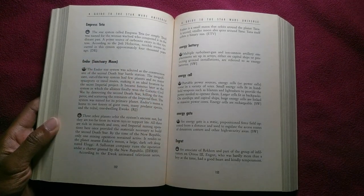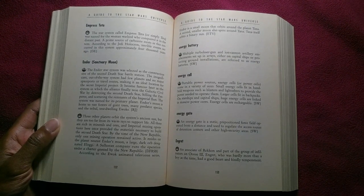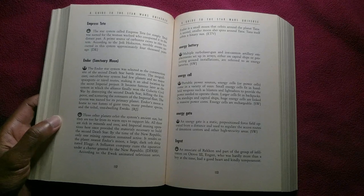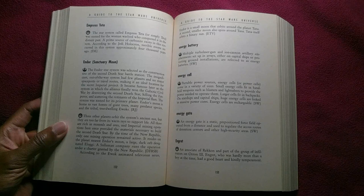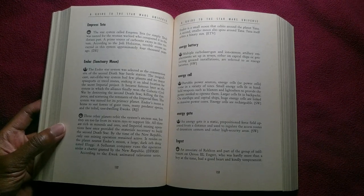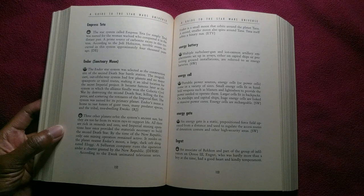The Endor star system was selected as the construction site of the second Death Star battle station. The insignificant, out-of-the-way system had few planets and no major spaceports or travel routes, making it an ideal location for the secret imperial project. It became famous as the system in which the Alliance finally won the Galactic Civil War by destroying the second Death Star, killing the Emperor, and scattering the remnants of the imperial fleet. The system was named for its primary planet.